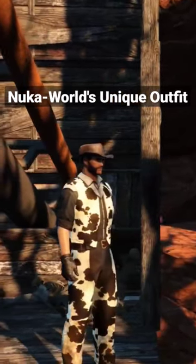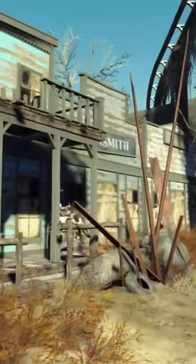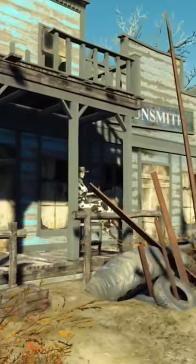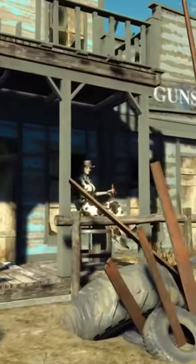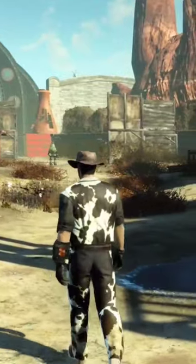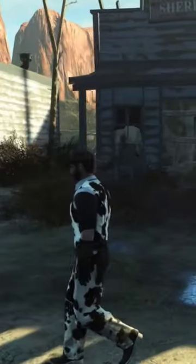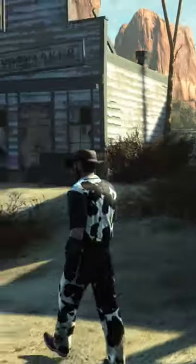Did you know in Fallout 4's Nuka World DLC, you can get a unique outfit from the Dry Rock Gulch section of the map? These clothes are really easy to get — all you gotta do is find the gunsmith building and look for the mannequin sitting on the porch right next to him, and just walk up and claim the outfit. This unique outfit only gives you 10 physical and 10 energy resistance, but it does give you one charisma — because of course it does, you look awesome in this thing.